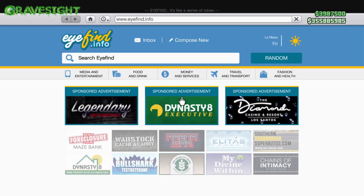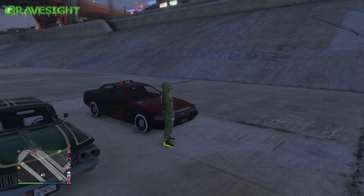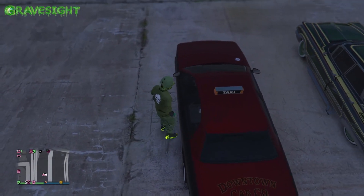The challenge is going to require us to do something very simple with taxi work. All we're going to have to do is basically start up taxi work. We're going to call up one of our taxis, or you guys can go down to the downtown taxi company and just grab one of the free ones right there. Then just start up work, and what we're going to be doing is hitting up a stunt jump.